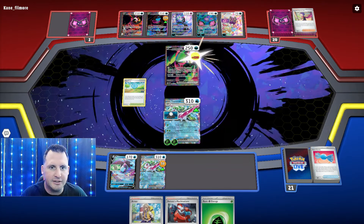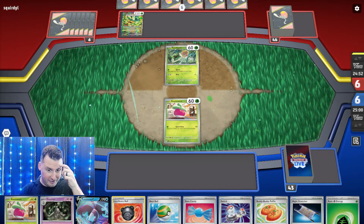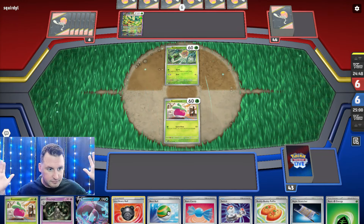They're gonna use Adrena Brain and then hit it — oh, but it has energy on it. It's only a one retreat cost. That was insane — well done. They played that perfectly. They saw it — I didn't. There was nothing I could do. I couldn't hit it; I didn't have a Boss. I only have won the Boss. Had I not gotten rid of it earlier using Ultra Ball, I would have won that game. That's what happens.